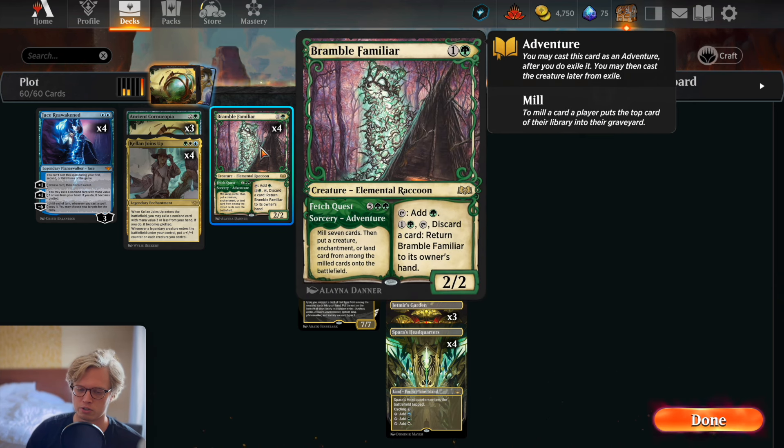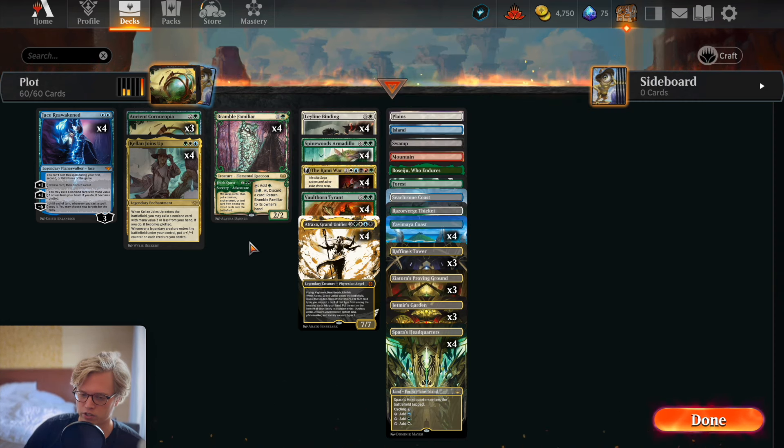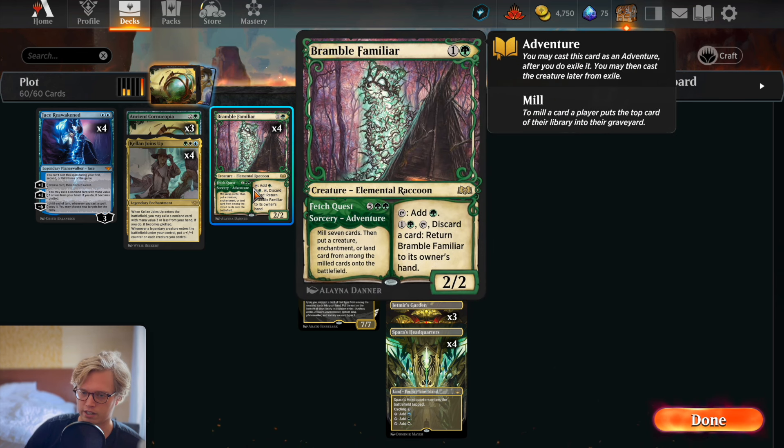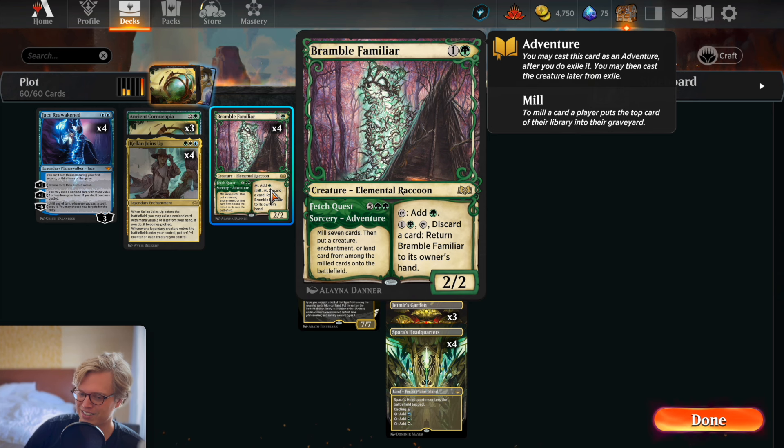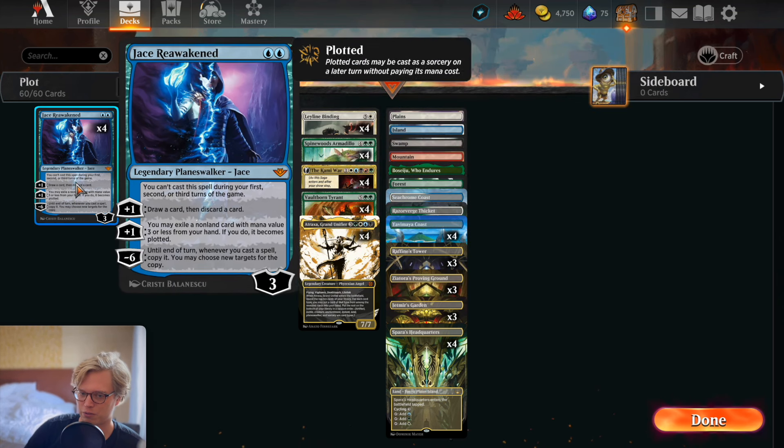Invasion of Alara lets you search your library for a card costing four or less and get it for free essentially. Bramble Familiar has a two mana main cost and then it has an adventure effect: the seven mana Fetch Quest, which mills seven cards and puts a creature, enchantment, or land card from among them onto the battlefield. By playing Invasion of Alara for five mana, you search for this and get to play the seven mana spell for free.